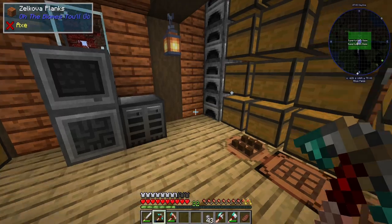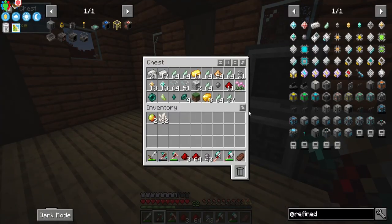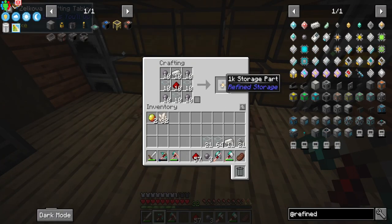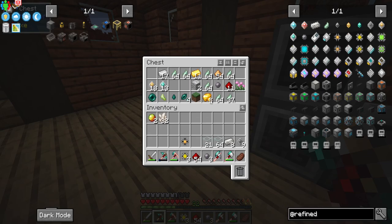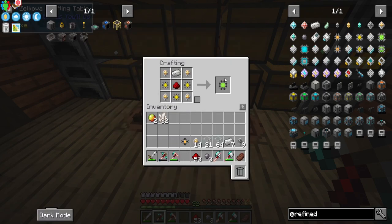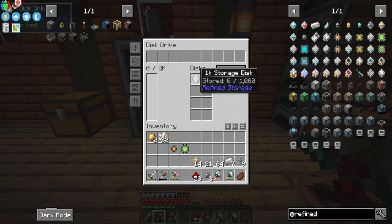We got quite a bit more silicon, which means once I find my redstone we should be able to build a couple more 1K storage disks. We're missing glass and quartz enriched iron. Let's make a couple of 1Ks and then turn them into 4Ks. We can actually turn them into a 16K — let's do it! 64K is our max storage size in this modpack, so 16K is very good.